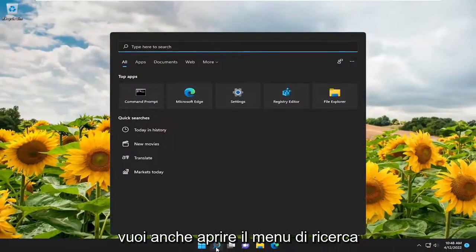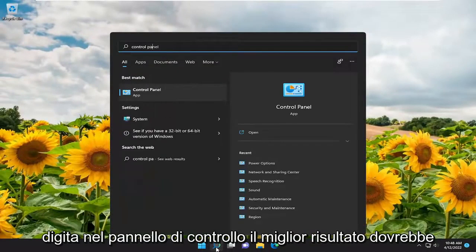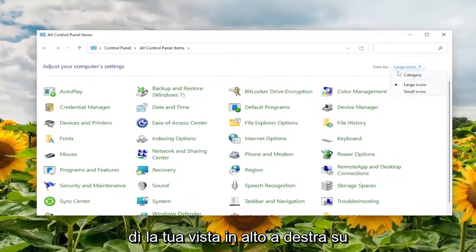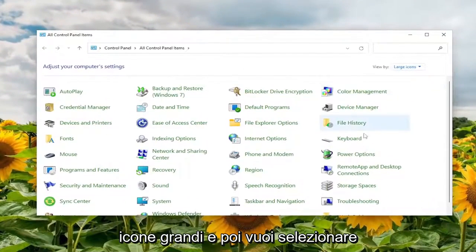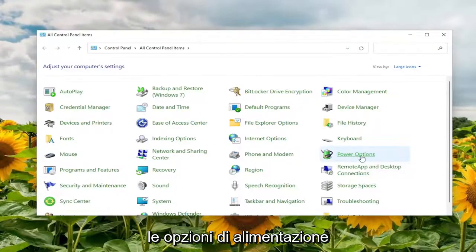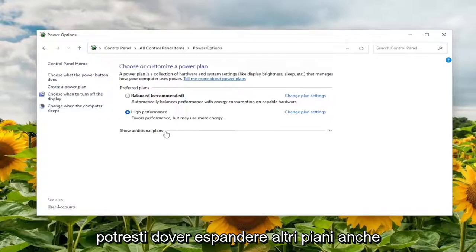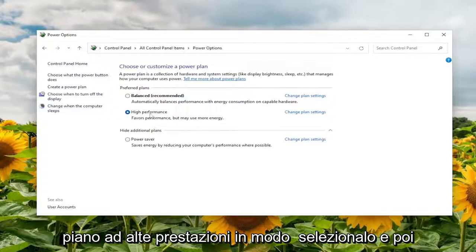You also want to open up the search menu and type in "control panel" — best result should come back with control panel. Go ahead and open that up. Set your view by in the top right to large icons, then select Power Options. Underneath the plan section, you may have to expand additional plans as well, and then locate the High Performance plan and select it.